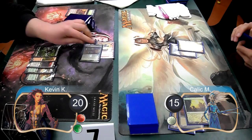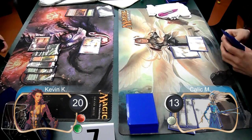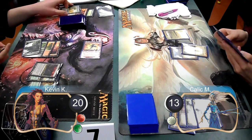I started off my next turn by attacking with my Rune Blaster and my Scythic Slime. Kallik used a Path to Exile to get rid of the Scythic Slime, and I searched for a Mountain. He then took the other two damage and went down to 13 life. Post-combat, I used a Ramping Growth to search for a Forest, and then passed the turn. Kallik set down another Plains and got up to three lands finally, but simply ended his turn again.